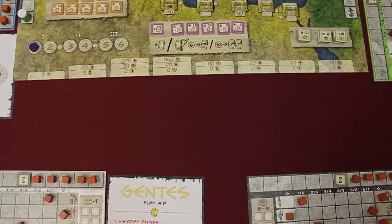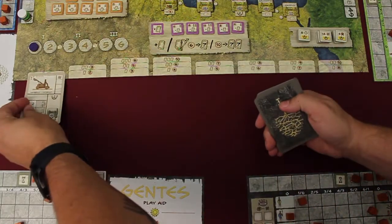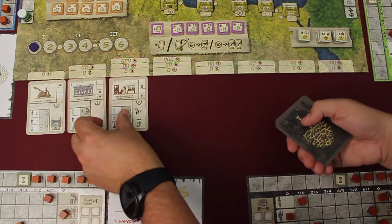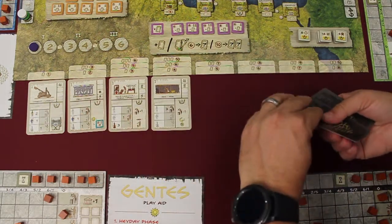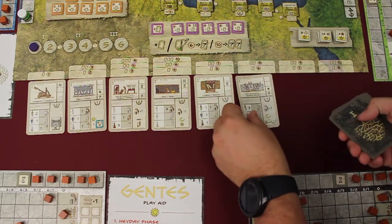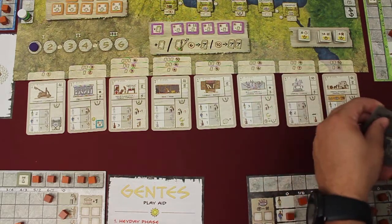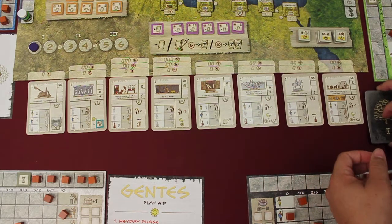Finally, the starting player takes the top 8 civilization cards from era 1 and places them in the row at the bottom of the board, making sure to put one card in each space. The starting player must then place the rest of the era 1 civilization cards to the right of this row.